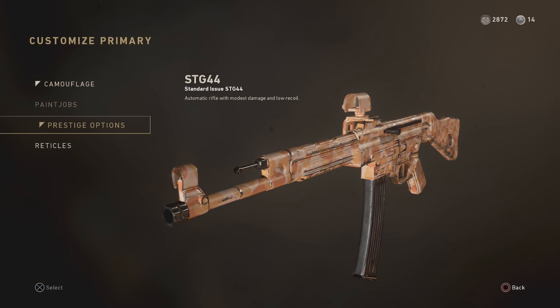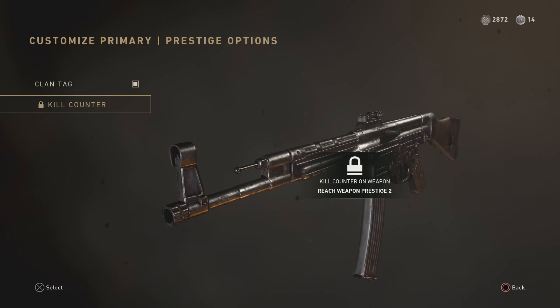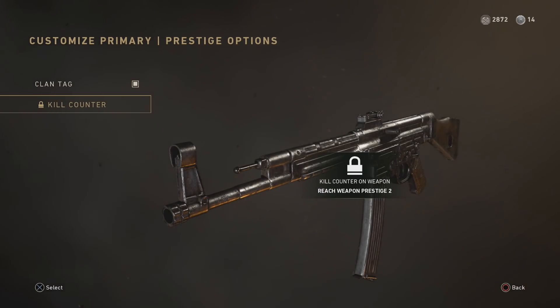Another two things you can add to your weapon are both a clan tag and a kill counter. This is done by prestiging the divisions. Once you prestige divisions you unlock these two items for your weapon. So if you would like to unlock the kill counter for a sniper rifle, you have to prestige the mountain division twice. Similarly with SMGs it's the airborne division, infantry for assault rifles, and so on and so forth.